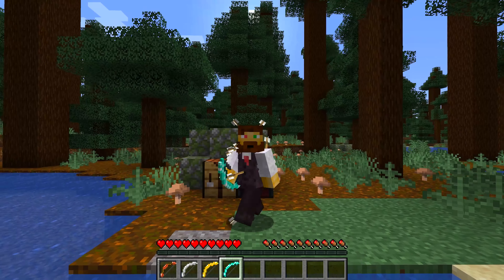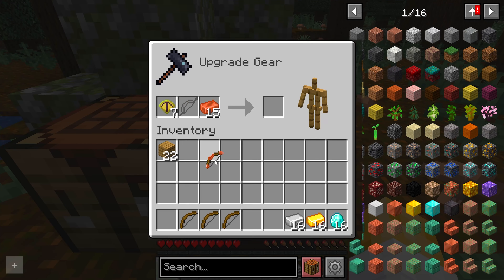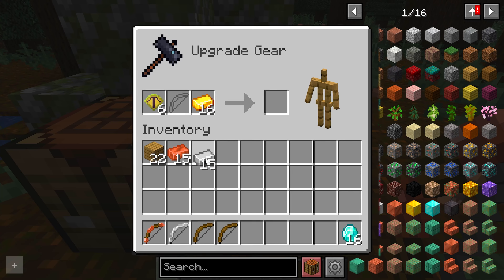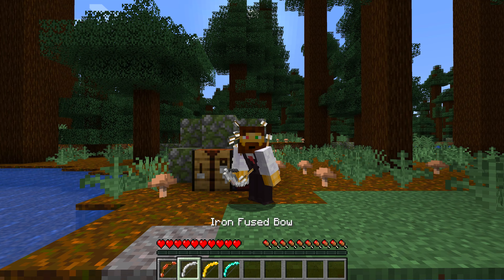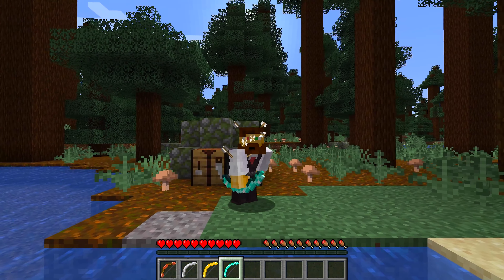You can upgrade normal bows with the bow-infusing smithing template. This valuable smithing template can be found in chests or as drops from some entities, like skeletons or pillagers. Replicating them is really easy though — you just need some planks. Once acquired, you can upgrade any of the bows to higher tiers, going from wood all the way to netherite bows. Each upgraded tier is more durable and more accurate than the one before.